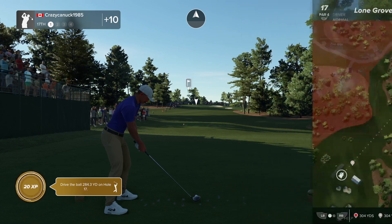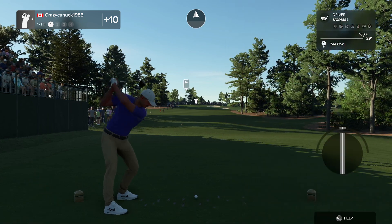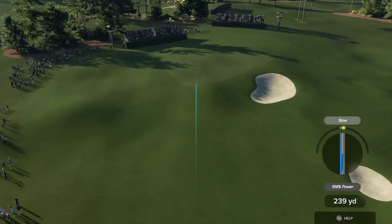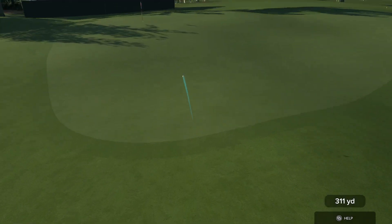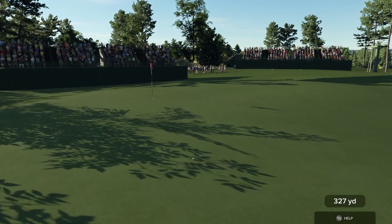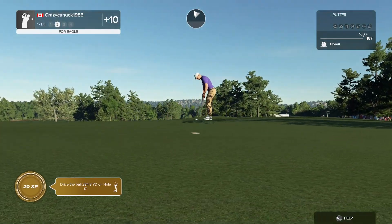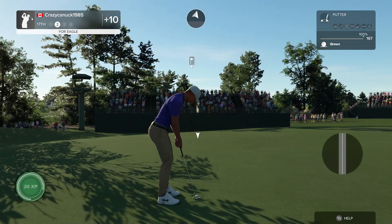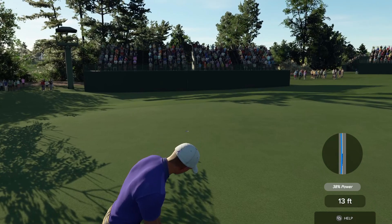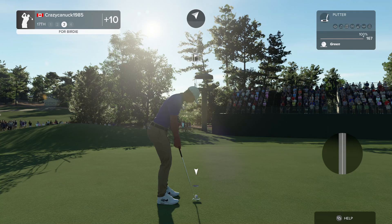Short little par four here — 332. Might be able to drive this. 106 with the slow. Oh, get going — this could be nice. Wow, there we go. We got an eagle putt here! We have got an eagle putt. That's okay — our first birdie in a while. Gets us to plus 9 as we head to the final hole here.